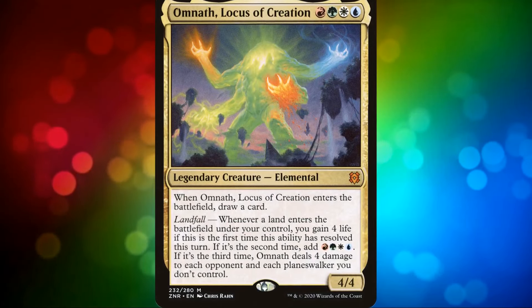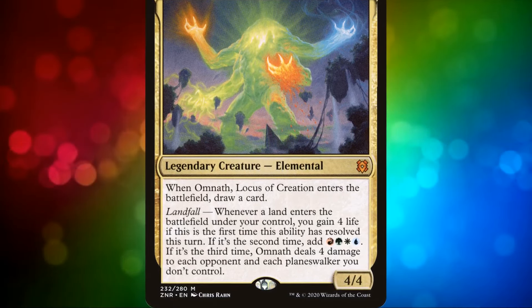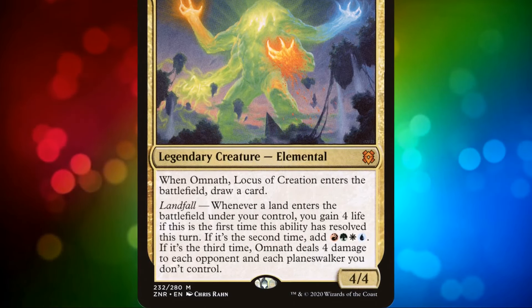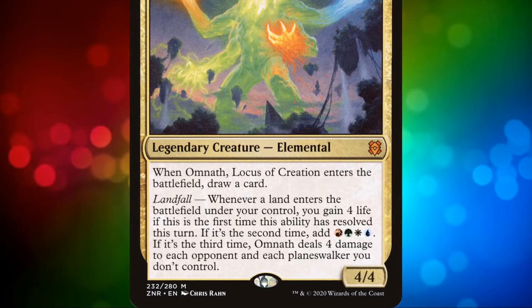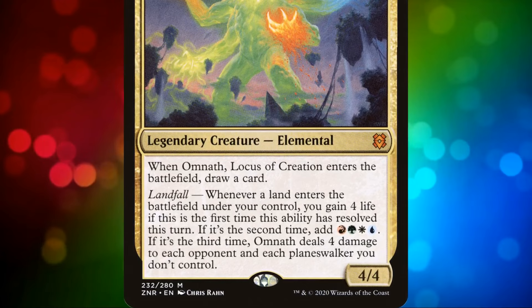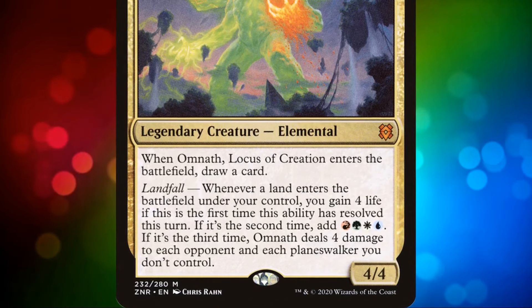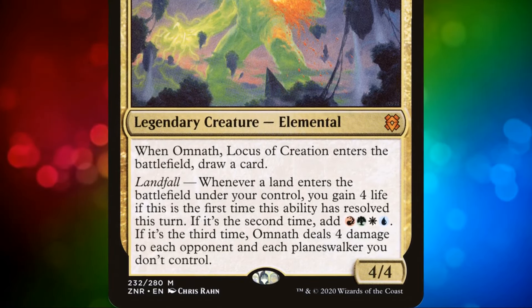Omnath Locus of Creation is a 4-mana 4/4 legendary elemental that draws us a card when he enters the battlefield. He also has a series of progressive landfall triggers depending on how many lands have entered the battlefield each turn. The first one gains us 4 life, the second one adds 4 colored mana to our mana pool, and the third one causes Omnath to deal 4 damage to each opponent and planeswalker we don't control.